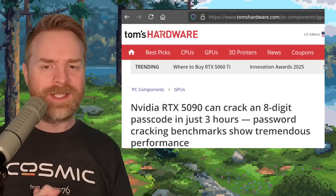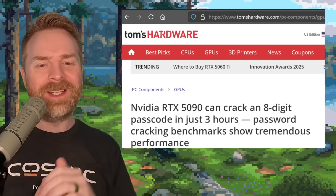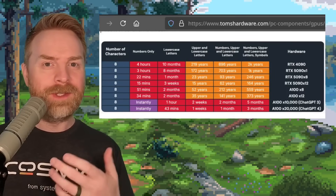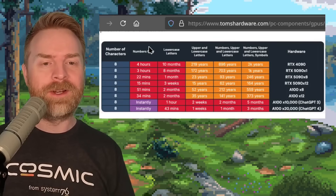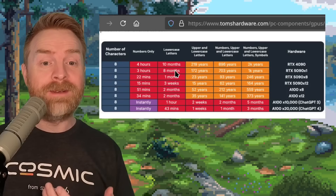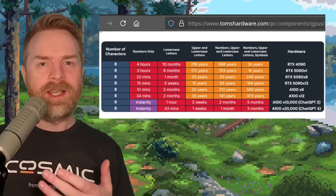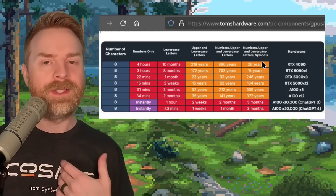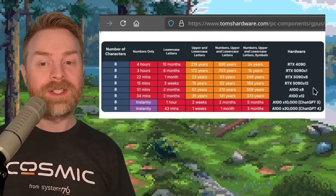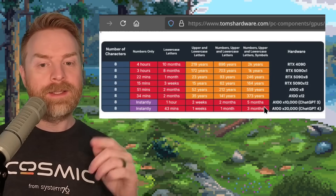And last up, we're talking about the NVIDIA RTX 5090. The RTX 5090 can crack an eight-digit numbers-only passcode in just three hours — probably not great news if you've got a numbers-only passcode. With lowercase letters only it goes up to eight months. With numbers, upper- and lowercase letters and symbols, someone's going to be sitting around for about a thousand years to crack that passcode. The big takeaway is to highlight the importance of a strong passcode. Also worth noting: when factoring in something like ChatGPT 3 and 4, it goes from 1,000 years with a single 5090 down to five or even three months.